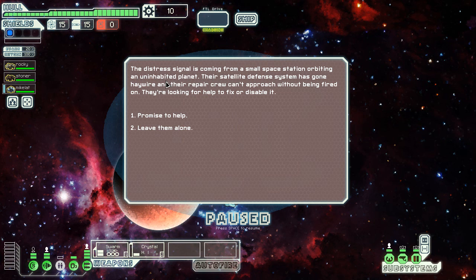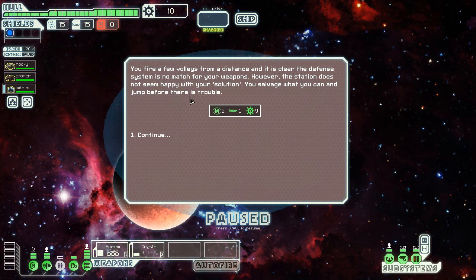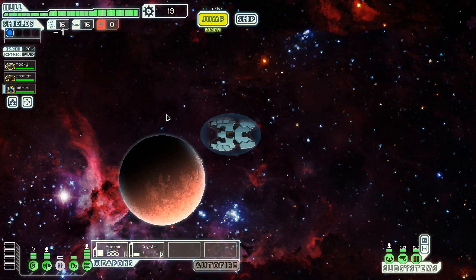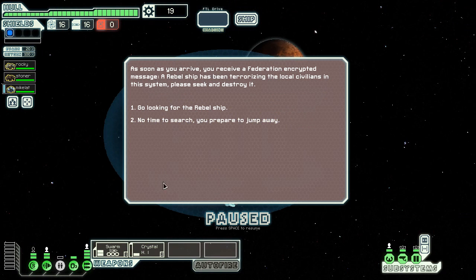Distress signals coming from a station orbiting an uninhabited planet. The self-defense system isn't going anywhere, so I promise to help — and then just simply fire on it from a distance. They're not so happy with my solution, but they give me some stuff. When you unload a bunch of weapons, people don't argue — that's just a pro tip from me.